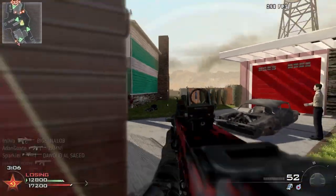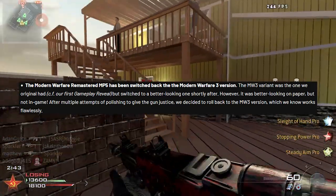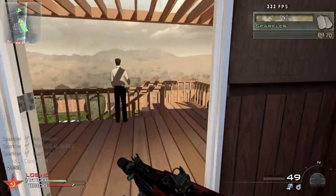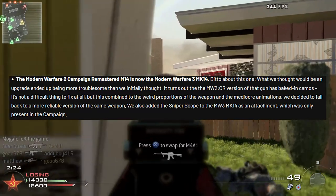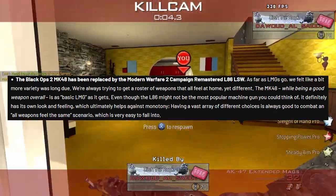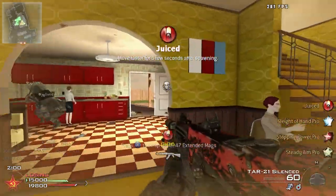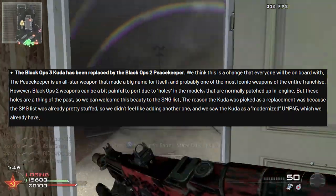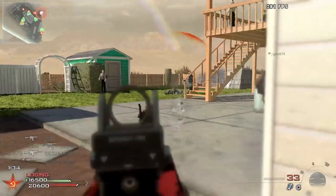There are weapon changes too. For example, the Modern Warfare Remastered MP5 is now the Modern Warfare 3 version. There are a lot of MWR changes just because they had some issues and it made sense to use the Modern Warfare 3 versions which worked fine. The Modern Warfare 2 Campaign Remastered M14 is now the Modern Warfare 3 MK14. They also got rid of the Black Ops 2 MK48 because they said it was 'basic' — it's now the MWR L86. And they got rid of the Kuda from Black Ops 3, which makes sense since it's really similar to the UMP45 which is already in the game — it's been replaced with the Peacekeeper.